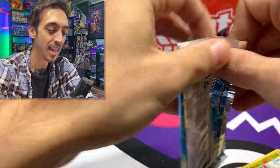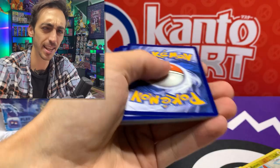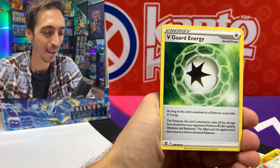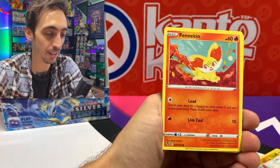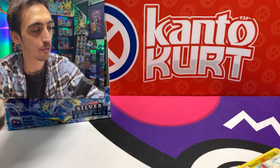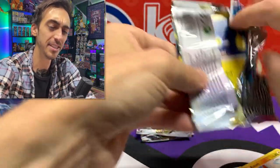Lugia pack art! I actually saw someone pull the Lugia V from the Lugia pack art, which to me is crazy. I always think it's awesome when you get the chase pull from the chase pack art. V-Guard Energy, Tauracat, Litten, Rufflet, Finneon, Durant, Zubat in our trainer gallery spot, and the non-holo Zygarde for the rare. Three packs left on the right side — so far a full art, a trainer gallery, a V-Star, and a V.